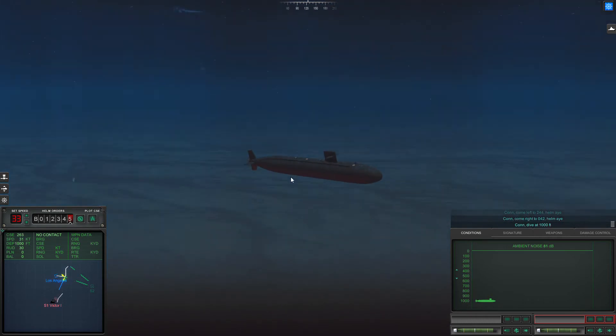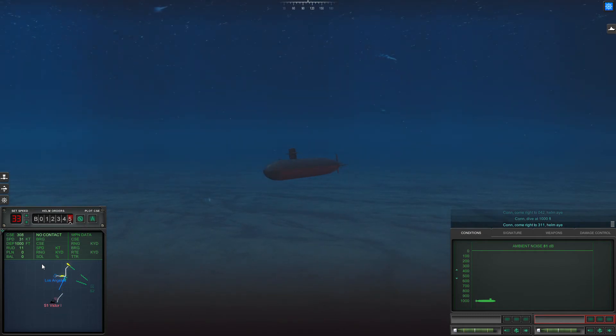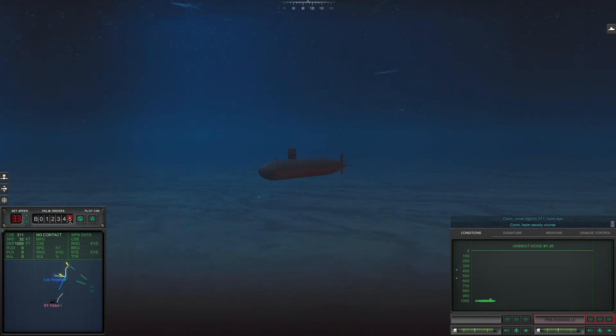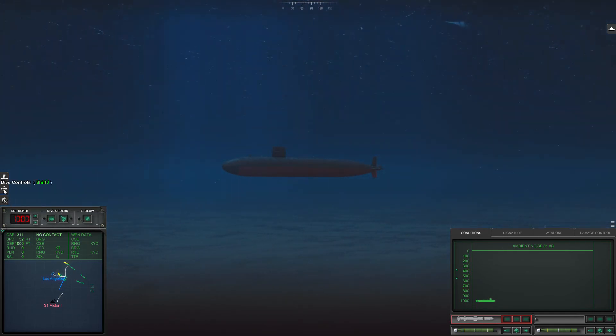Con dive at 1000 feet, dive. Come right to 311, helm. Con helm, steady course. Make depth 1000 feet, dive.